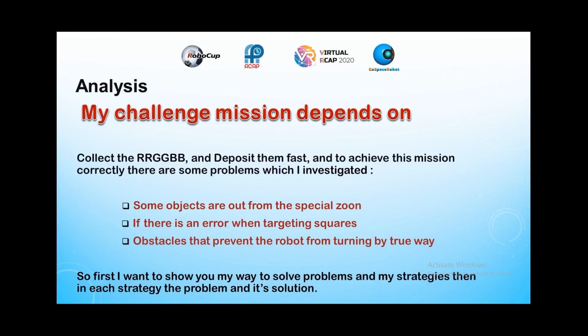My challenge mission depends on collecting the R, R, G, G, B, B objects and depositing them first. To achieve this mission correctly, there are some problems I investigated: number one, some objects are out from the blue special zone; number two, there is an error when targeting squares; number three, obstacles that prevent the robot from turning the correct way. I want to show my strategies, and in each strategy, the problem and its solution.